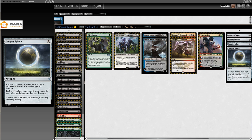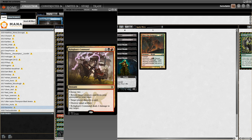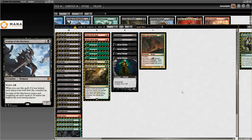Sideboard: Veil of Summer, Damping Sphere for Tron, spell bombs. I think I got most of it. There's one more card I want to mention.